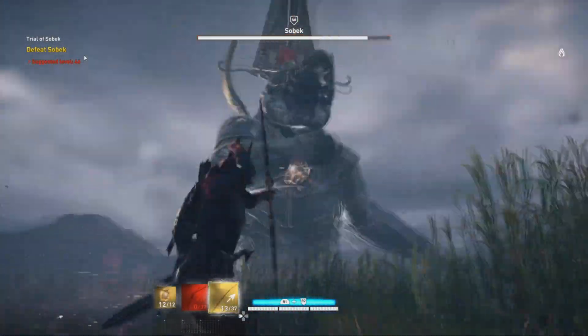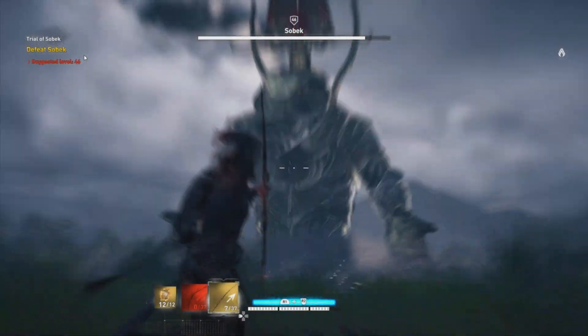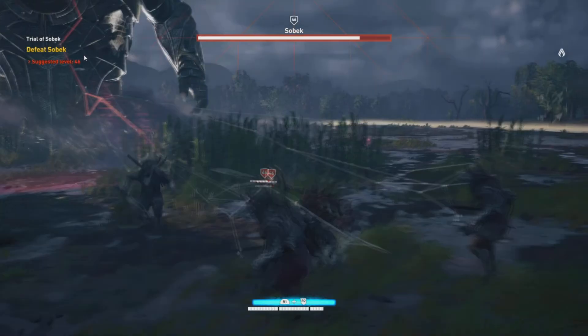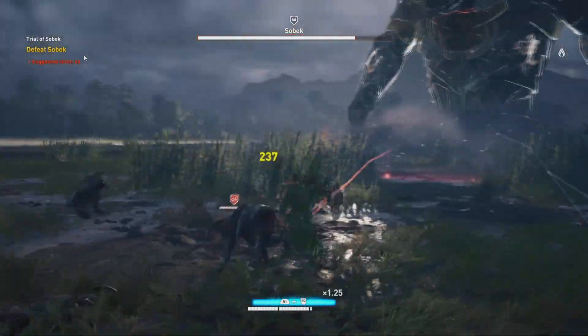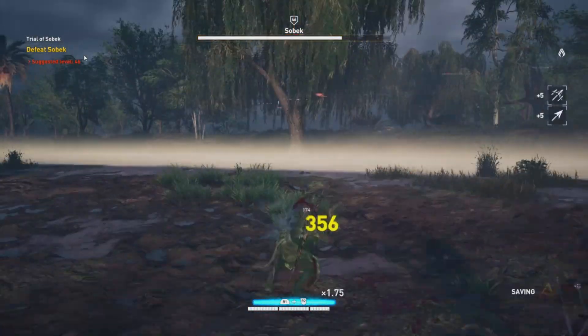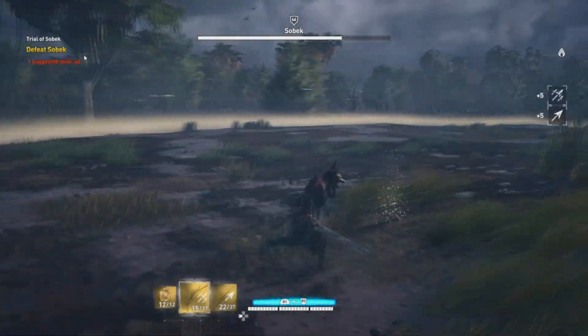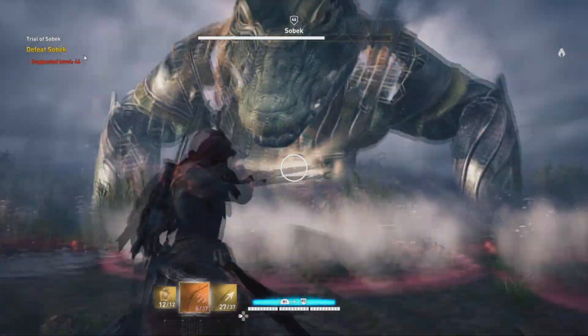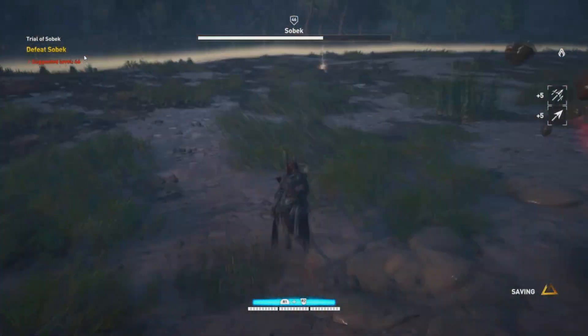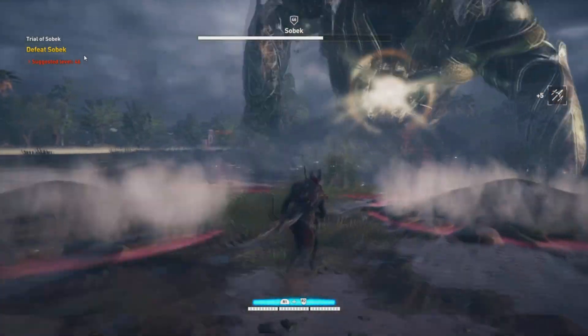Sobek's attacks include an arrow volley, a rock wall he'll throw at you, and rocks that come out geyser-style from the ground. When he throws that arrow volley at you, you want to put up your shield and escape. The other rules of engagement are the same.